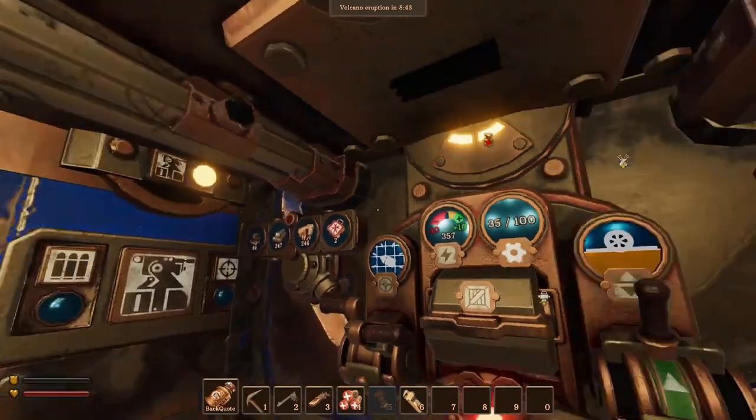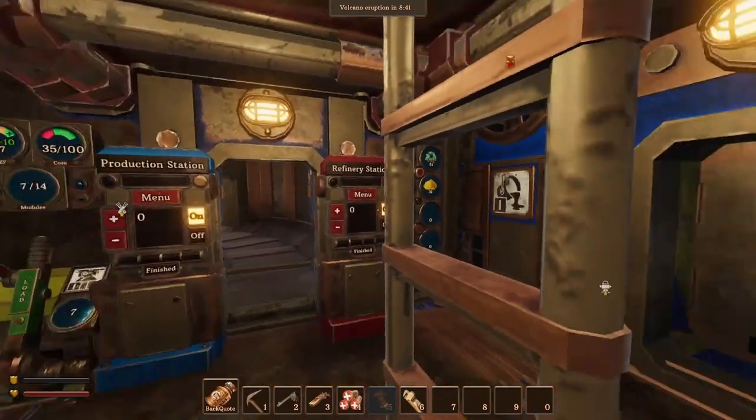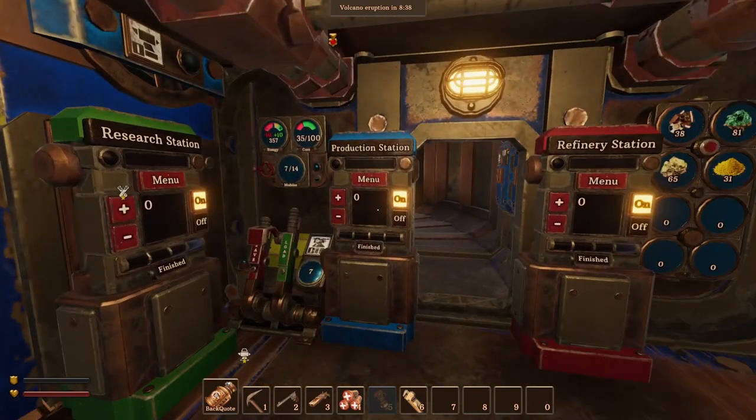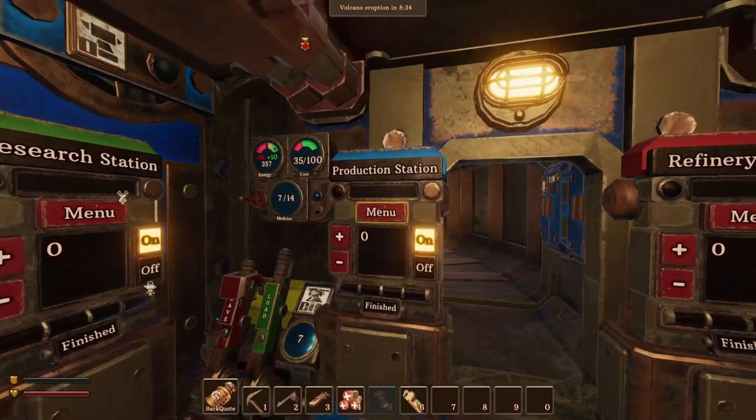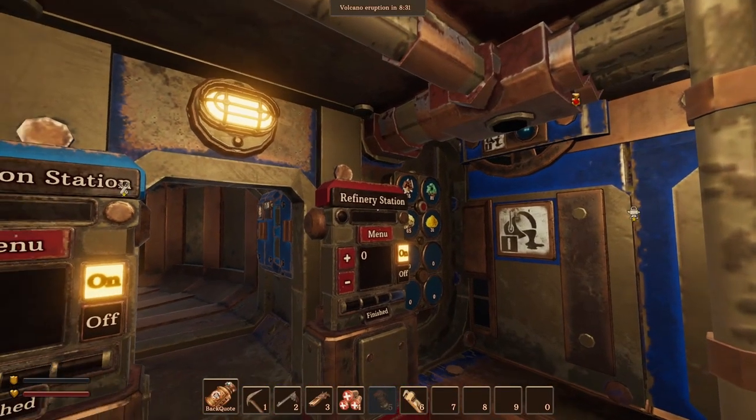As you can see, this part is pretty much the same, but here we have a bit of difference. I left only the most necessary manual production stations here, like production, research and refinery station.